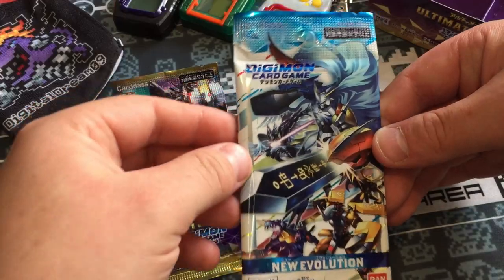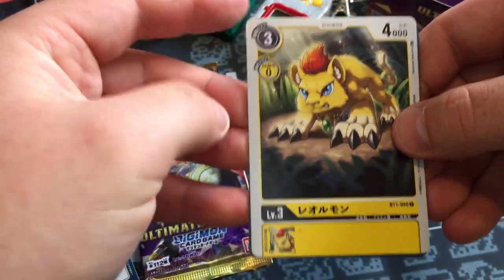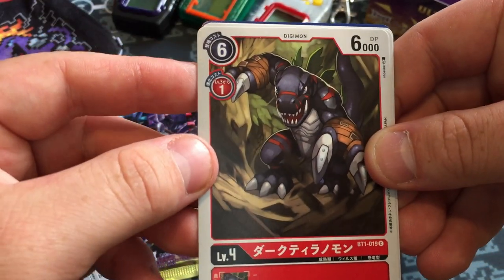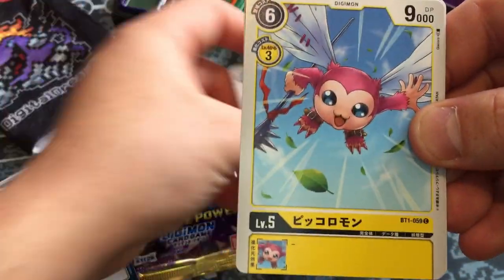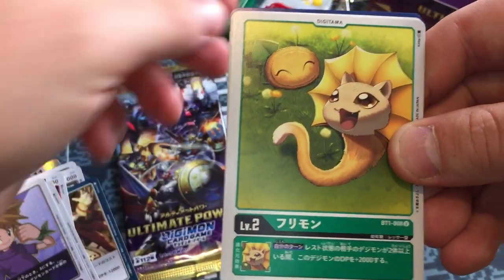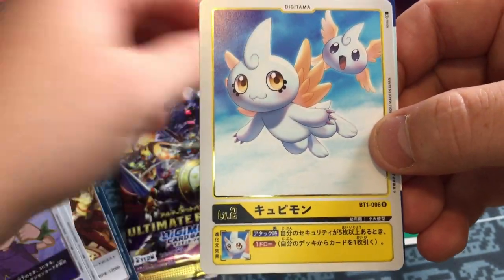Before we open the final pack, let's open one of the Series 1 packs. This was the first set that came out of this card game: New Evolution. Lyomon, one of the Megazords. Dark Tyrannomon. Pixiemon. Baby lion thing. And Cupidmon. Nice.